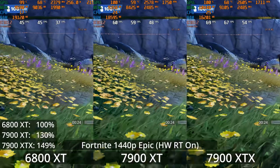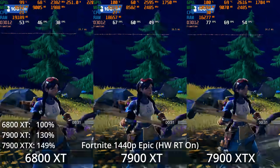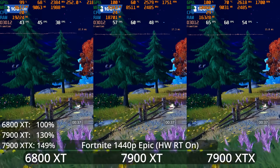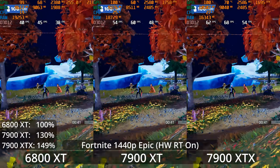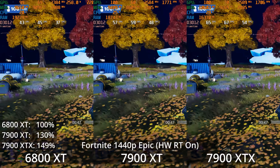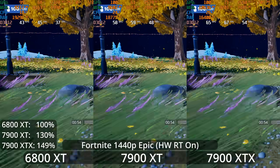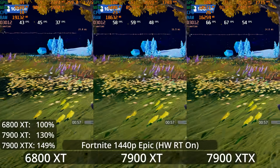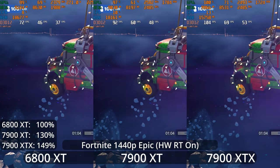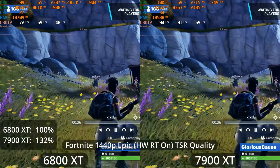If we turn on hardware ray tracing, the GPUs don't take a massive hit, but they do take a hit. If you're looking at the frame rate counters up top: the instantaneous frame rate is on the left, the average frame rate of the benchmark run accumulating as we go is in the middle, and the 1% lows are on the right. You can also see a frame time graph along the bottom — stutters in the frame time graph give you an idea of how stuttery gameplay would feel. Here we can see that the 7900 XT in the middle is holding about a 60 FPS average by the end of the benchmark run, though it did dip below. Only the 7900 XTX was really holding over 60 FPS.